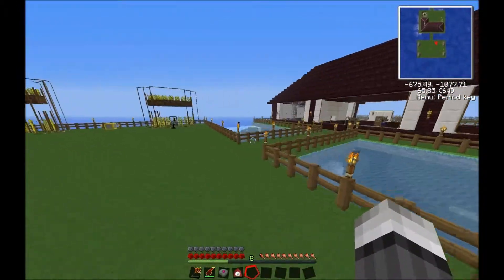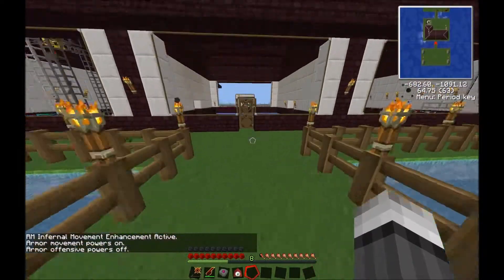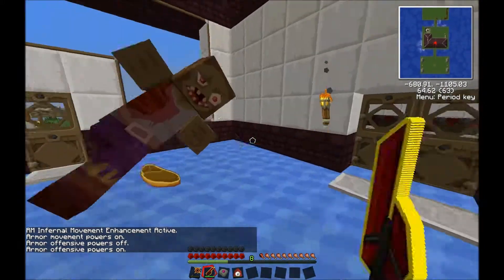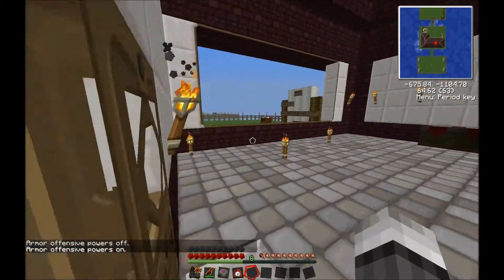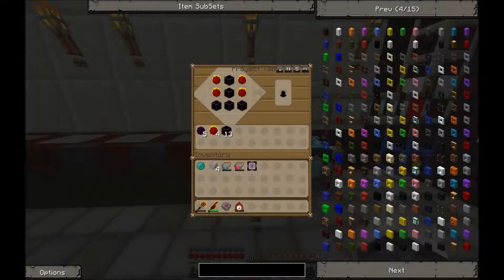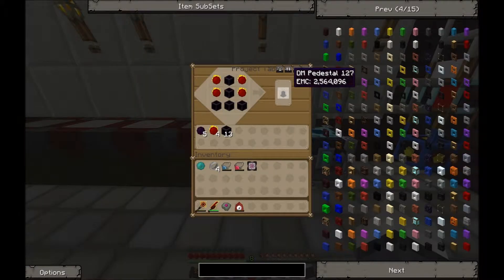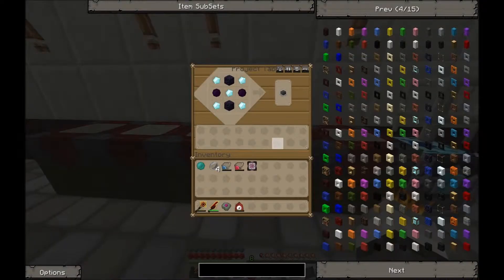Let's get right into it. I'll turn my armor on so I can fly and turn the offensive on so I can strike lightning. First thing you need is two dark matter pedestals. Here is the recipe — if you don't know how to make dark matter blocks, it's just four of these guys in a square. You need two of those, keep that in mind. Next up, you need a gem of eternal density: five diamonds, dark matter, and two obsidian in this order. It's kind of expensive, and everything you're going to make will require dark matter, except for the chest.